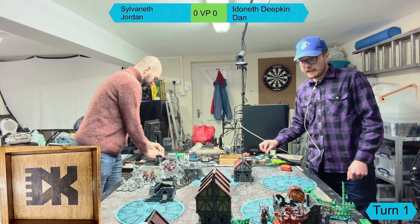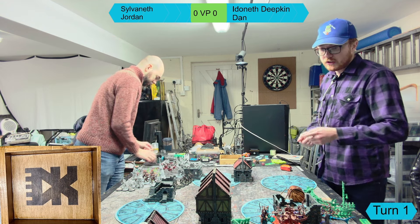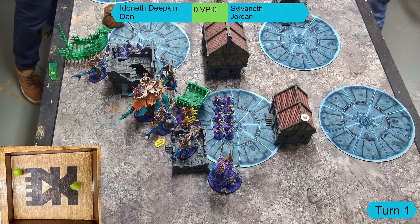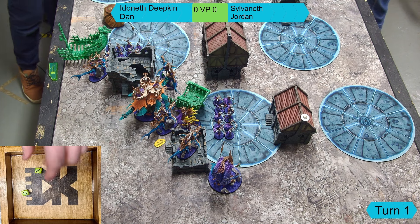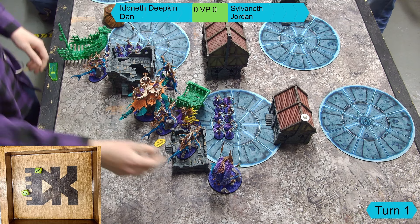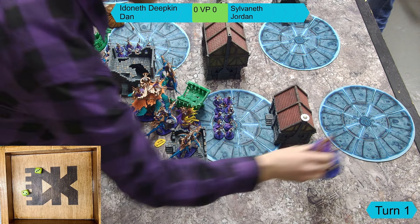Hero phase actions: Dan's general rolls for a command point and gets it. The Branchwitch also generates one but probably won't use it. Dan casts Steed of Tides on the Aspect of the Sea - it's a cast on a five since it can only target a hero - and succeeds. The Aspect teleports over to cover an objective.